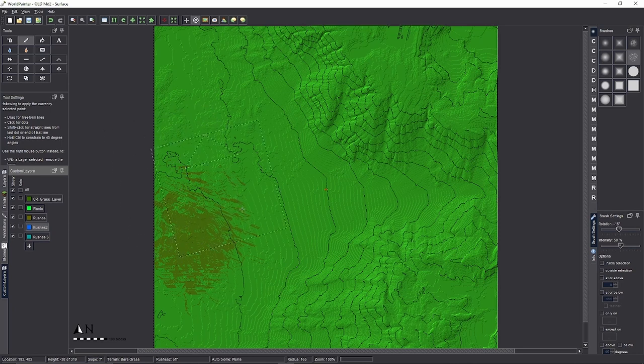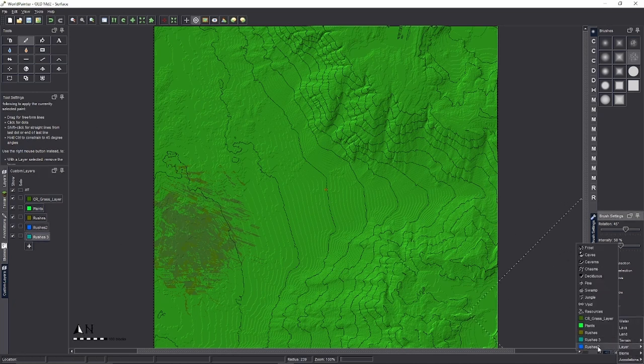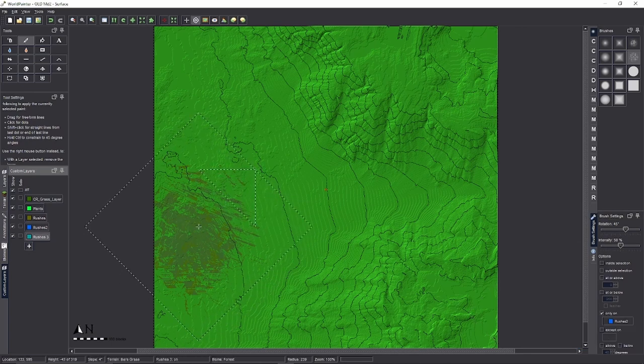We don't want all rushes to be two or three tall — only some of them. So paint Rushes 2 with the option 'Only on Layer: Rushes'. It's very light but it is painting. Then do the same for Rushes 3: paint it 'Only on Layer: Rushes 2'. You can barely see it, but you can turn off the other layer visibility to confirm — and yes, it's there. We've got all three stacked layers.